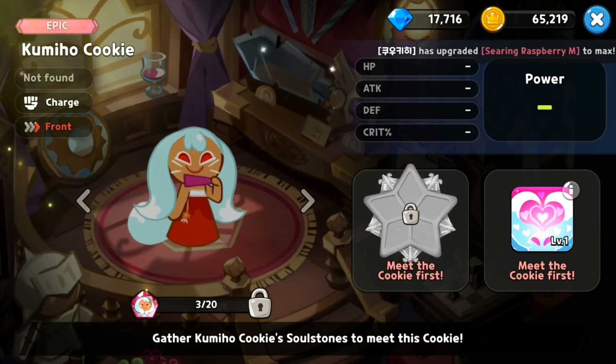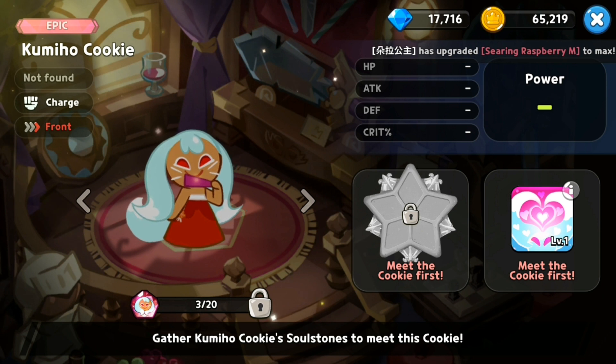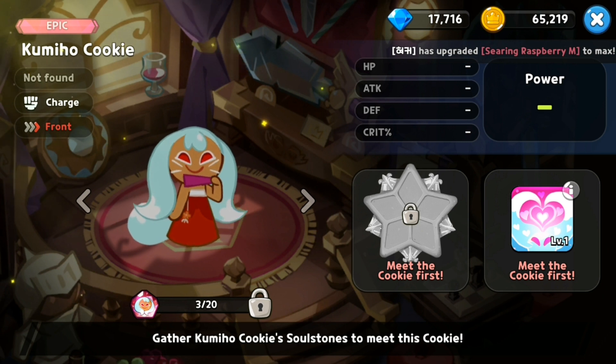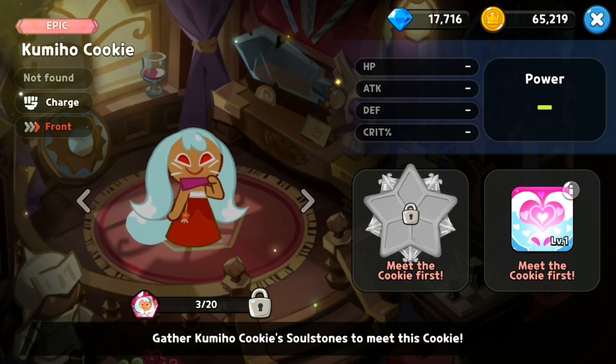The brand new character that we got is called Kimio Cookie. Based on her design she actually looks really cool — she looks sassy and stuff like that. She is a charge unit, so a unit you put in the front. There are currently about two good charge units in the game, so I'm going to have to see if she can compete with both of them.